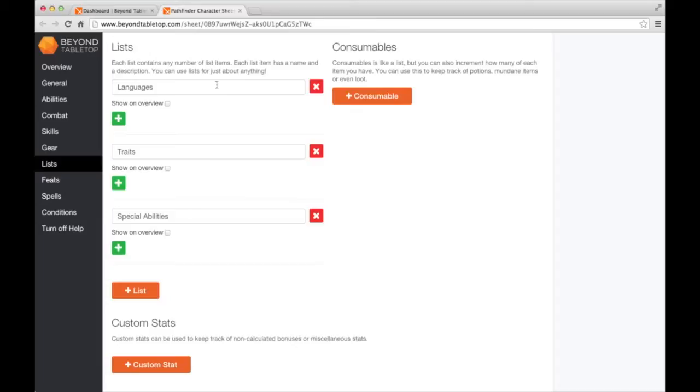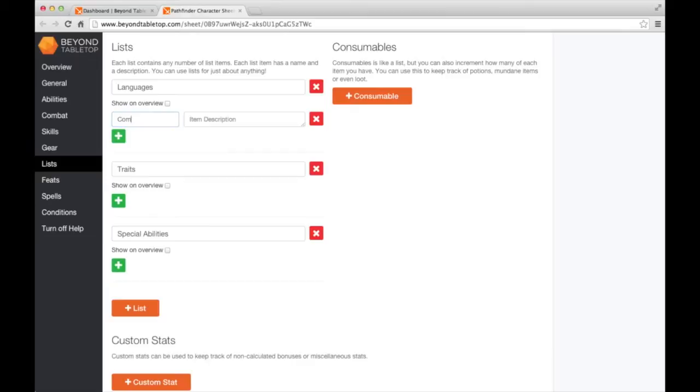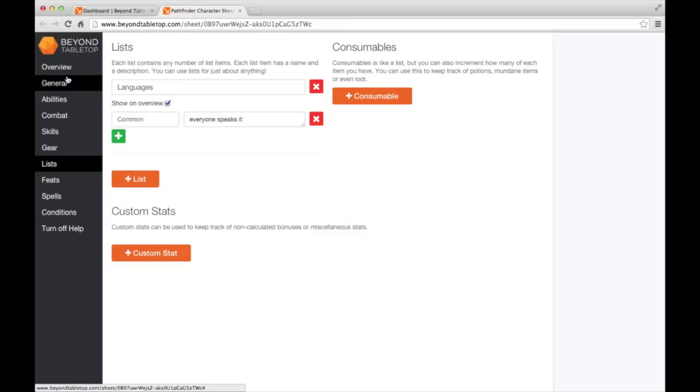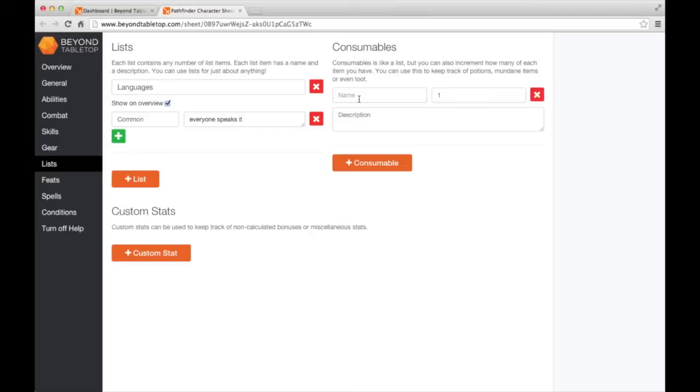Over to lists - you can see there are a few starting lists that can be helpful. If you don't want to use them, you can delete them or rename them. I'll just note that I know Common, and I'll delete the other lists. You can add list items, delete them, and then check 'show on overview' if you want it to appear on the overview tab. On the right, you've got consumables - good for things like potions and other stackable gear. I'll put down two Cure Serious Wounds, which is 3d8 plus max of 15.